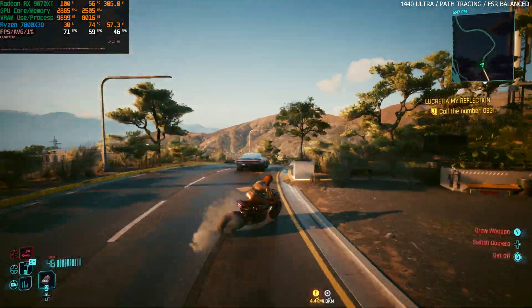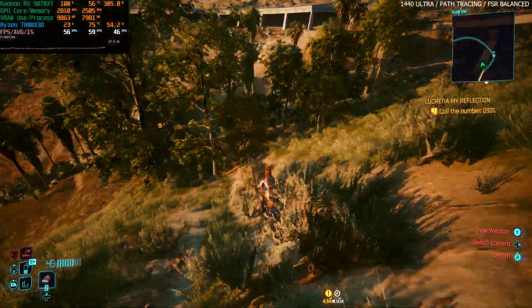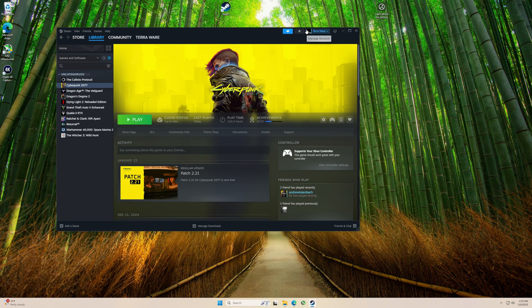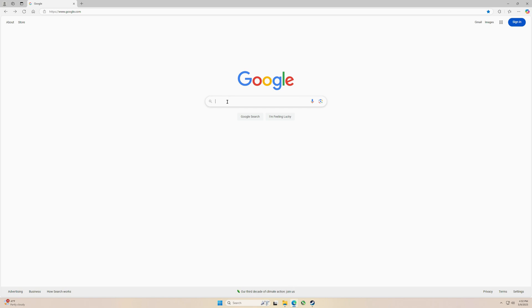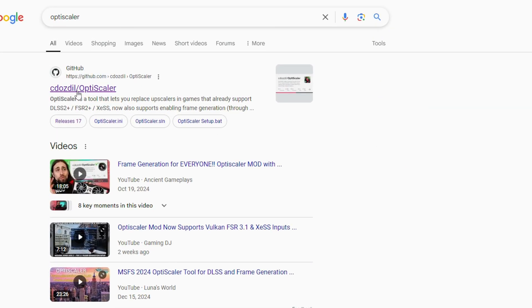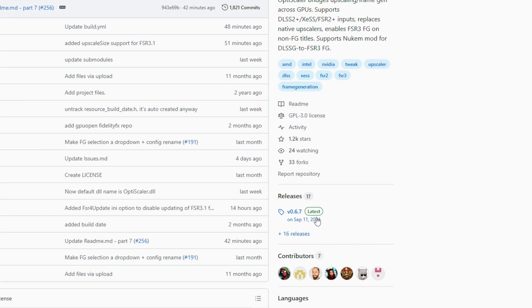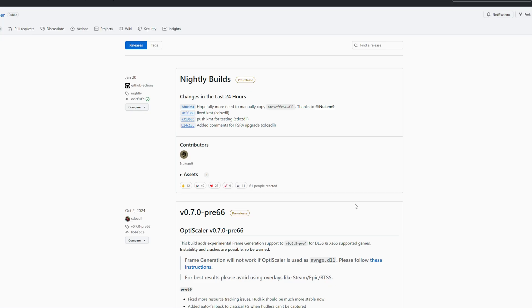That's it for the Cyberpunk section — now let me show you how to download and install OptiScaler so you can use FSR 4 as well. Quick disclaimer: mod at your own risk. Open your browser, search for OptiScaler, and open the first result. Normally you'd go to Releases and download the latest, but that version doesn't have FSR 4 yet. Instead, click the '+16 releases' link, then select 'Nightly Builds.'